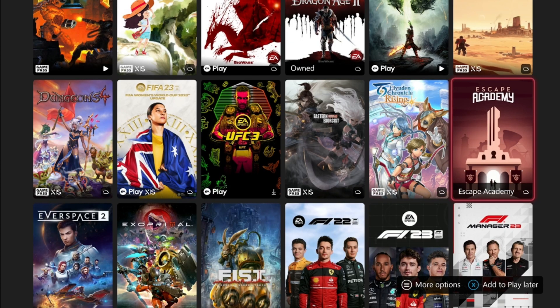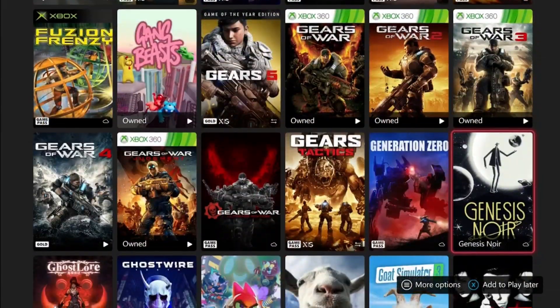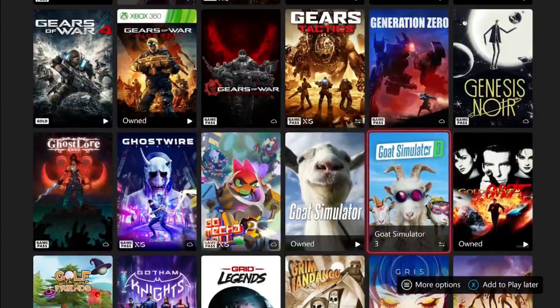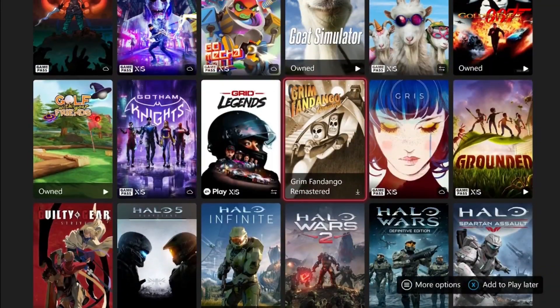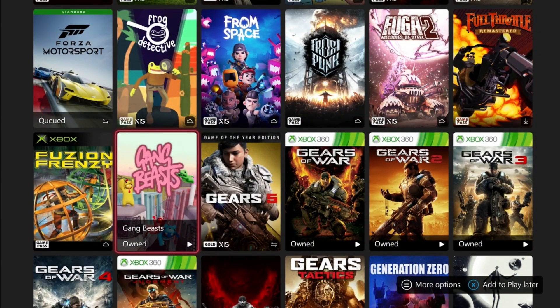Next we have Gang Beasts. Gang Beasts can also be done in probably about an hour and a half to two hours. All of the achievements are just miscellaneous things to do on specific maps, so you can get that done pretty quick and easy.